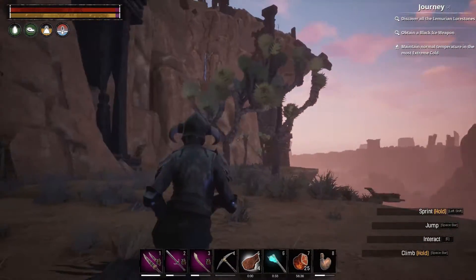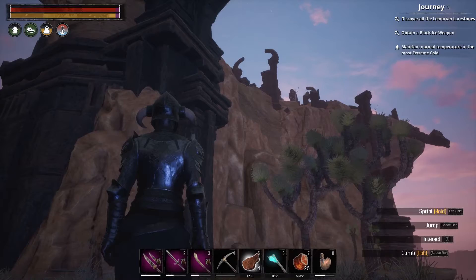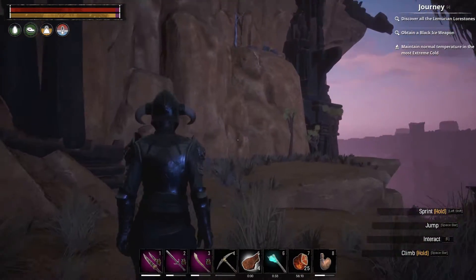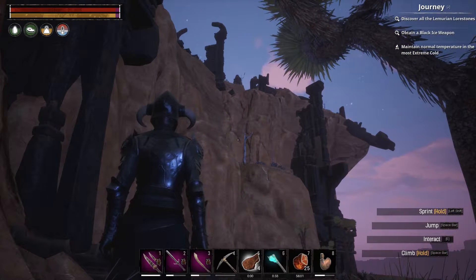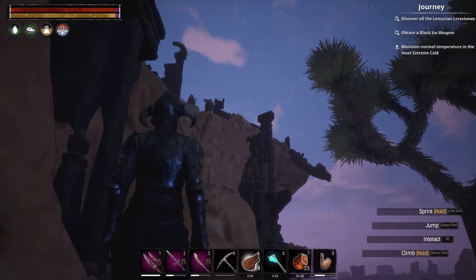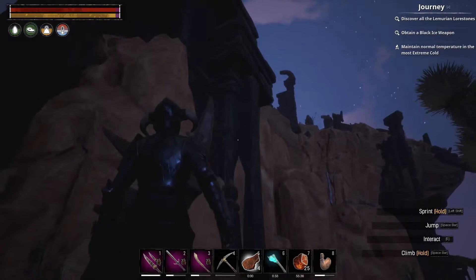This next one might be kind of confusing to new players because they don't know where it is. The journey step is called Climb the Tower of Bats. You probably don't know where this is, so I'm going to show you on the map — spoilers. The Tower of Bats is right over here. On my server, someone already built an elevator up there. But basically all you have to do is just climb up there. Usually the best way is to go up the north side. Take your armor off because it's going to weigh you down, or if you have the clamber boots or armor, that's going to make things easier. Don't wear armor when you climb — it's going to be easier. And if you have some points in the Grit attribute, that's going to also help. Getting up there is going to finish your journey step.